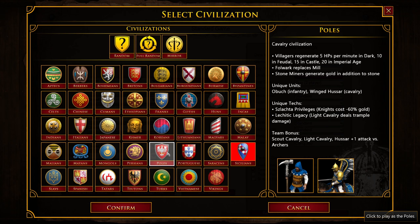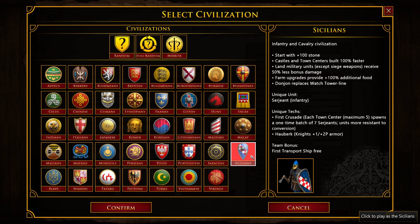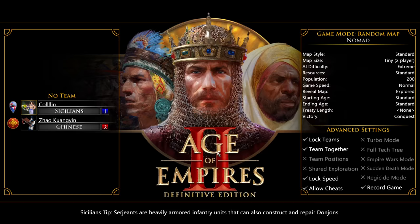Next are the Poles — nothing really stands out for Nomad. Their villagers regenerating HP could be useful in a vil fight, but I advise against vil fighting if at all possible. Work on quick walls and get your town center or dock up as fast as possible instead. Last are Sicilians. They start with an extra 100 stone, which can be used to build both a Donjon and a Town Center in Castle Age, or you can sell that stone at the market for an even stronger knight rush. Castles and Town Centers are built 100% faster — except for that first Town Center, which is just as slow as everyone else's. Their team bonus gives the first transport ship for free.